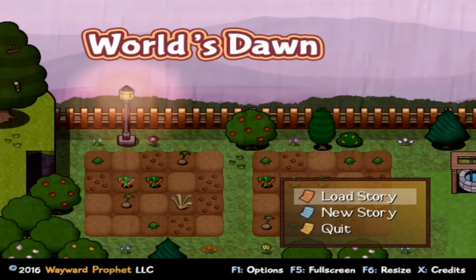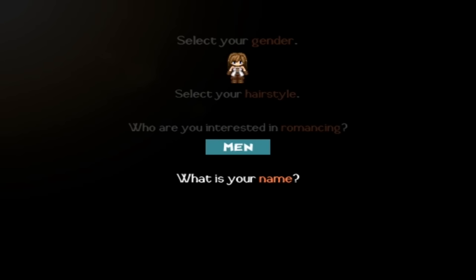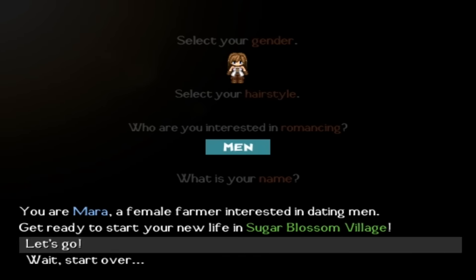Okay, so let's go ahead and create a new story. We have two options of course — female or male. Let's go with the female. There are some hairstyle choices; there are not too many options here. And who are you interested in romancing? Let's pick men. And we can pick our name. Alright, there we go — yes, are you ready to start? Yes I am, let's go!